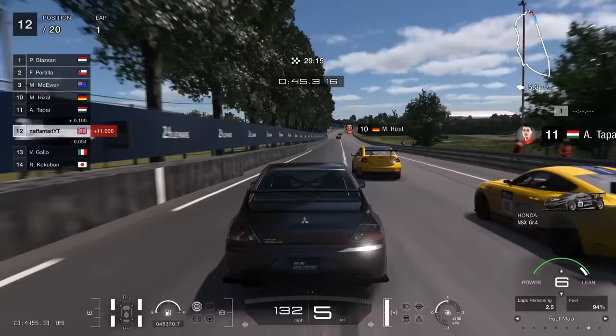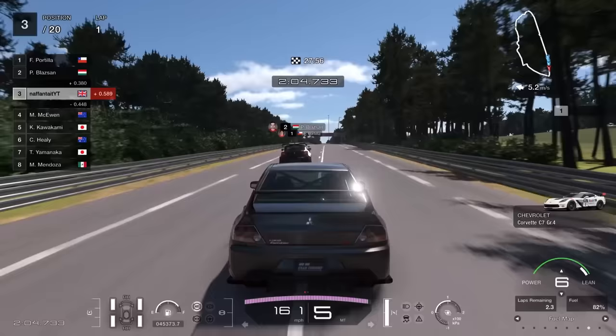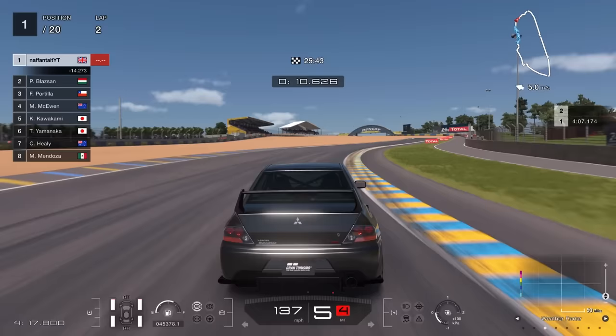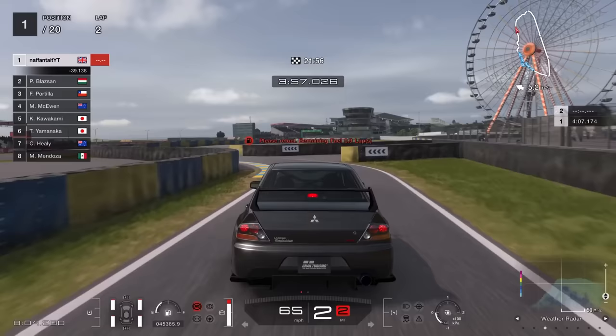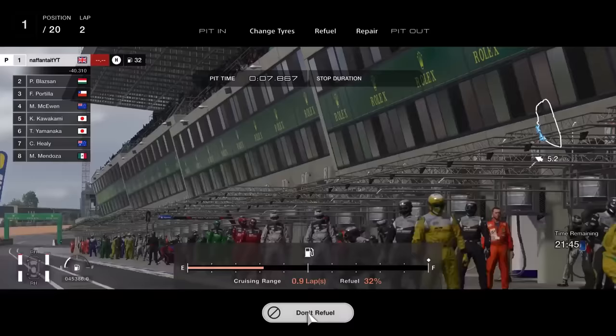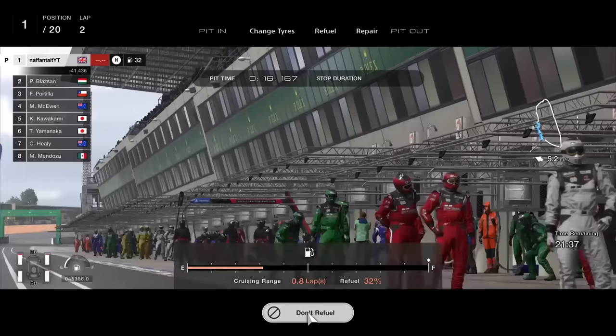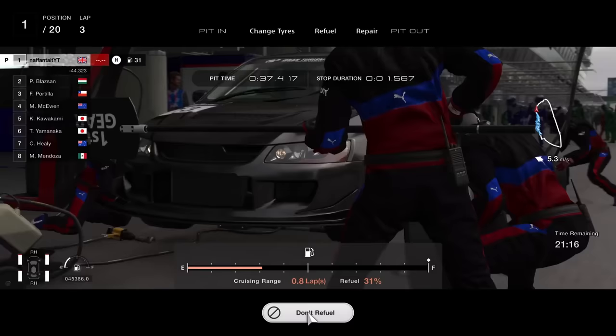As always, once you get to the second lap you're going to want to watch out for the weather radar — apart from that you should be absolutely golden to get to the end. Taking the lead was very easy, done before the end of the big straight, and at that point it's all about building the lead up. By the time we got to the end of lap 2, rain did start coming in. At that point I'm going to try and beat the rain — pit in and cover it off with a set of intermediates or heavy wets. This car, because of its PP rating, can run on the racing hards, the intermediates, and the wets. They're the only compounds you're going to need, so ensure you've got them.